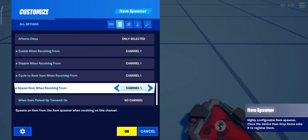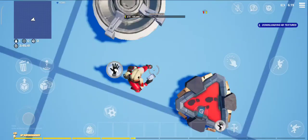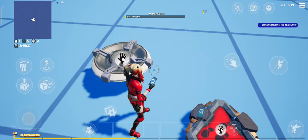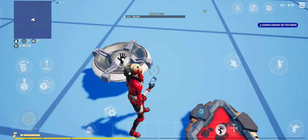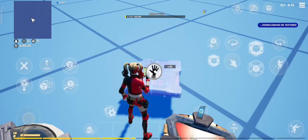Do you want it to cycle to another channel, spawn the weapon on that channel, or when the item gets picked up by a player does it transmit to another channel? I guess this is it — but let me show you something. Let me put a trigger, for example.